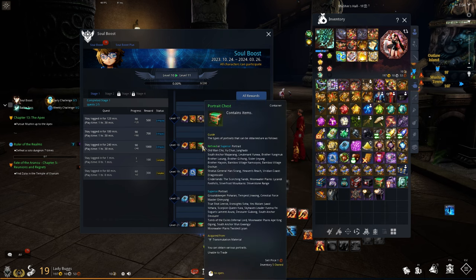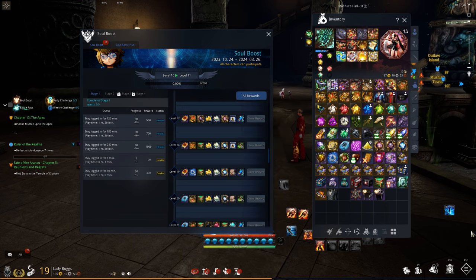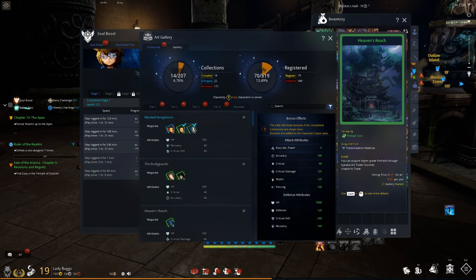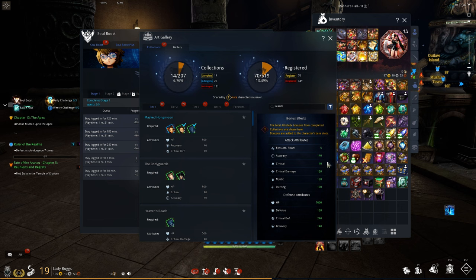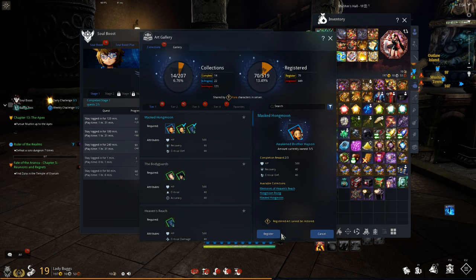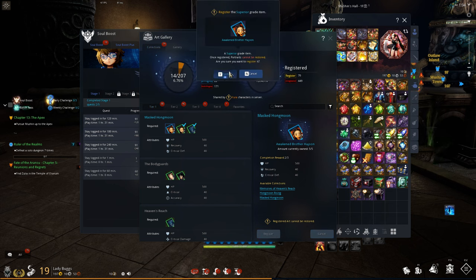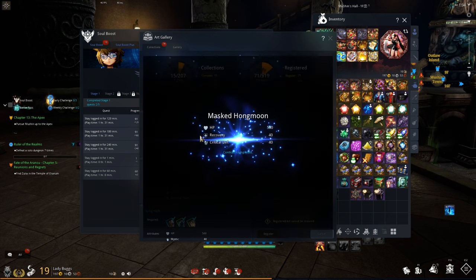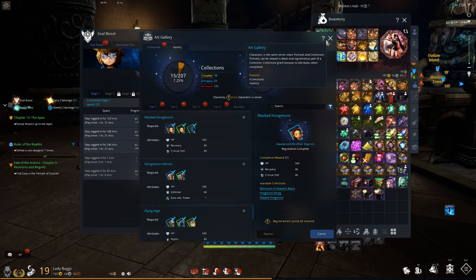You'll see a Portrait Chess, which contains cards. Press Escape and look for the Art Gallery — this is where the cards go. Once items are lit up, click them and click Register to add them to your collection. I'm not going to go in-depth with this system.